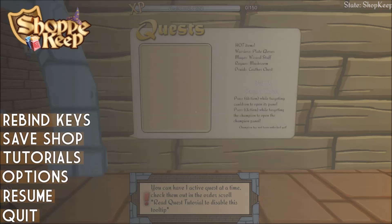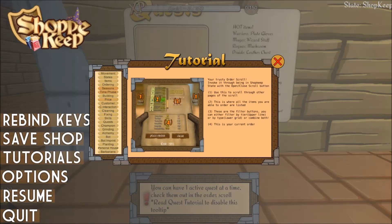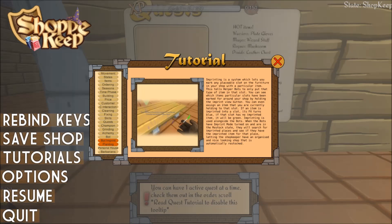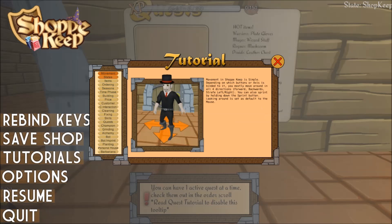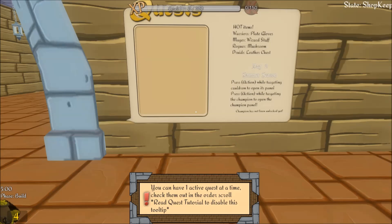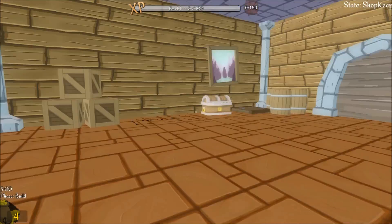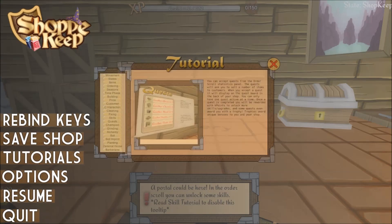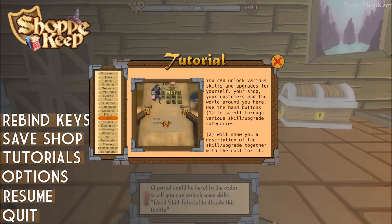Read the ordering tutorial to disable this tooltip. Tutorials — ordering. Got it, now that won't show up. Read quest tutorial. Why do I have to read these tutorials? I don't want to read these. Look at all these tutorials: quests, champion, grinding, alchemy, bot. I'm going to go through all of it and click everything just to make sure it doesn't show me any more tips, because I don't need them right now.